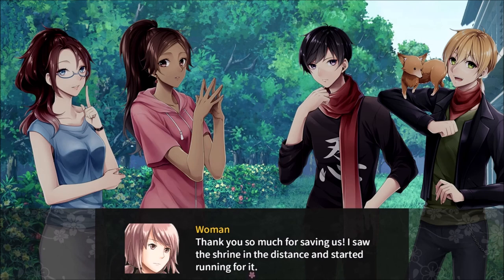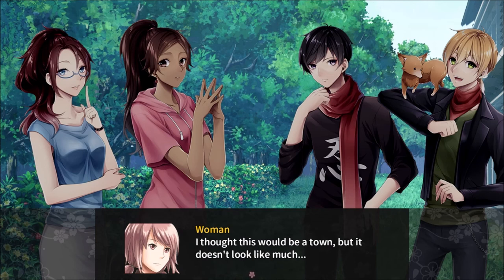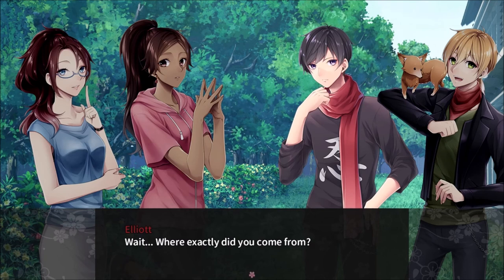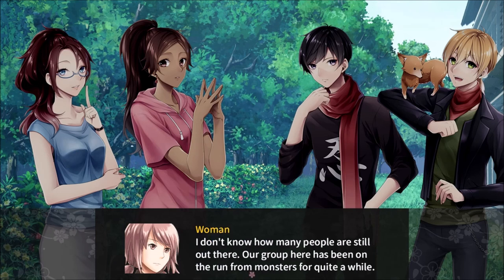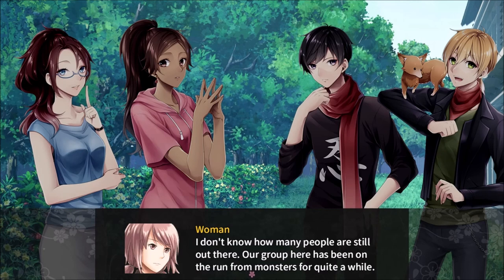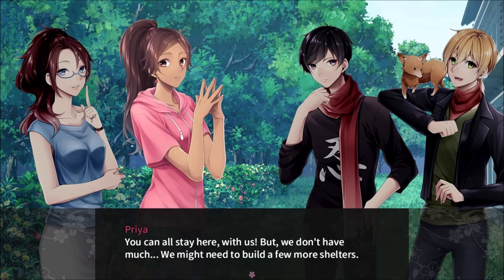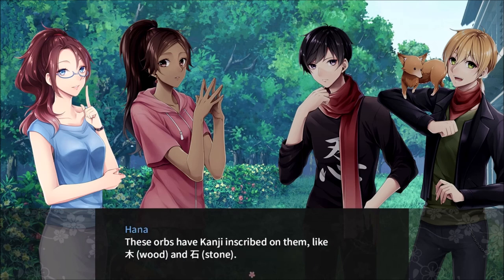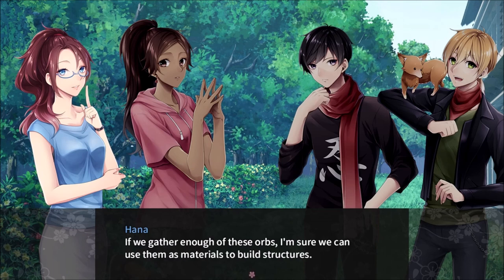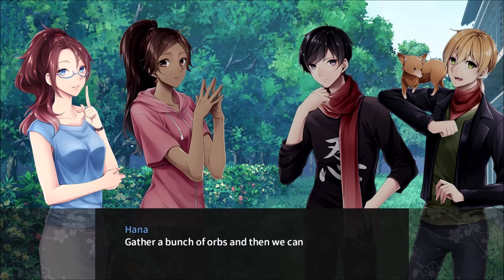Thank you so much for saving us. I saw the shrine in the distance and started running for it. I thought this would be a town, but it doesn't look like much. Still, we don't have anywhere else to go. Can we stay here? Where exactly did you come from? We come from the other side of the forest. Our city vanished into thin air. You can all stay here with us, but we don't have much. We might need to build a few more shelters. Have you noticed that the monsters we've been fighting dropped strange orbs when defeated? These orbs have kanji described on them, like wood and stone. If we gather enough of these orbs, I'm sure we can use them as materials to build structures.